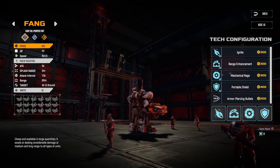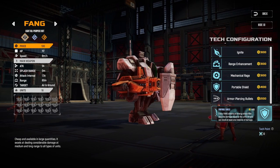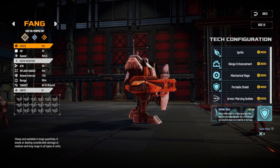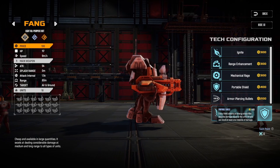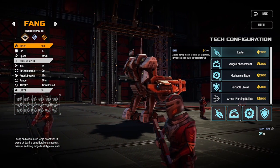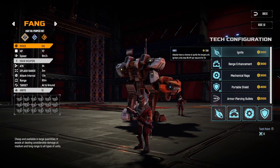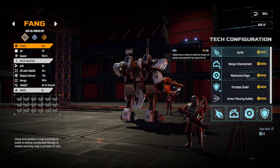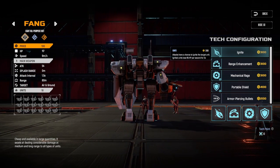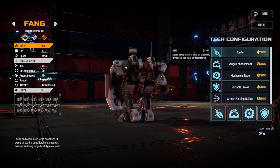For the Fang, the most important upgrade is portable shield — it makes them so much more survivable, especially against Marksmen and arc lights. It effectively doubles the time the enemy needs to clean them up, which is why it's pricey. The other important upgrade is ignite — fangs already deal decent damage against small units, but with ignite combined with portable shield you get longer drawn-out fights where the ignite really starts to work, melting away sledgehammers and Fortresses.